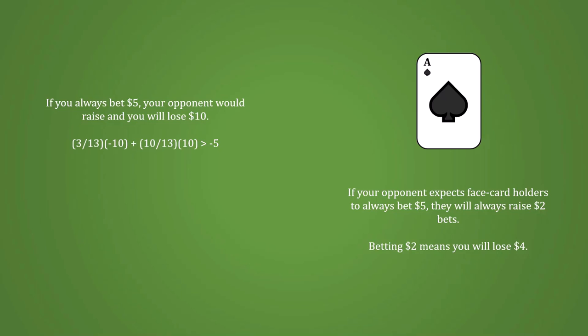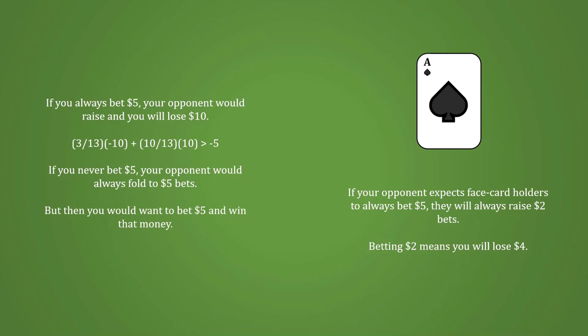However, it's also inadvisable to never bet $5 with a non-face card. If you did, your opponent would see a $5 bet as an unambiguous sign of strength and choose to fold. But then you, as a non-face card holder, could bet $5 and win that money — which is better than betting $2 and losing $4. Thus, you need to fall somewhere in between: some portion of the time bet $5, and some portion of the time bet $2. The challenge is finding the exact right balance.